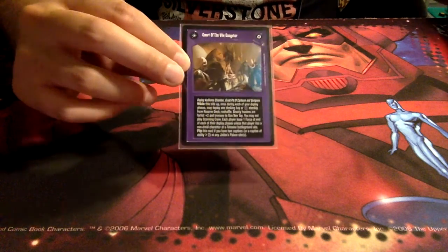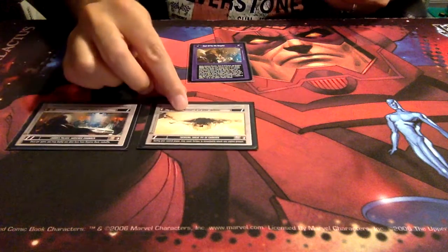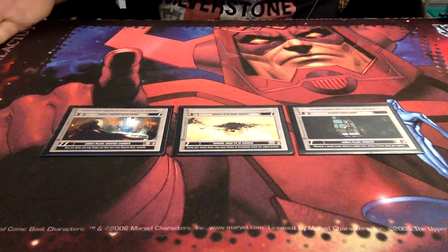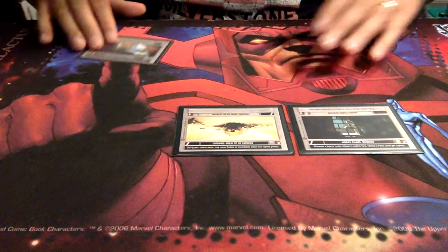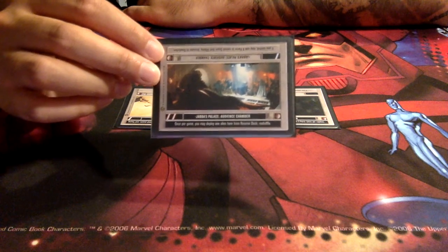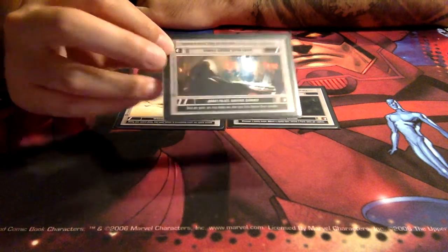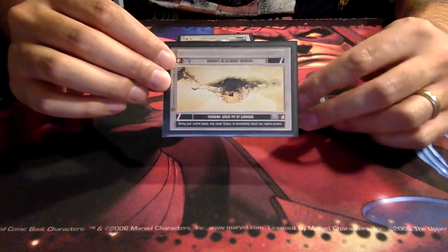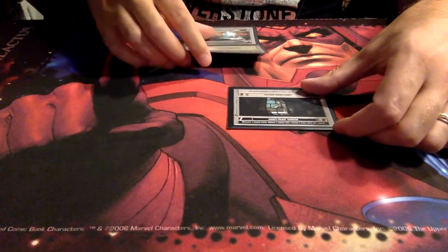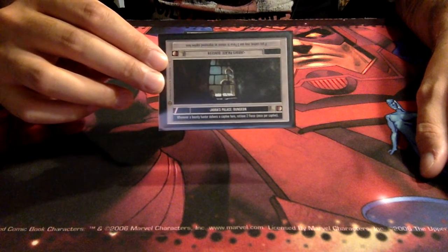Court of the Vile Gangster gives us three lovely starting locations: Jabba's Palace Audience Chamber, the Great Pit of Carkoon, and Jabba's Dungeon. We immediately start with 5 force generation. The Audience Chamber is our main fortress — it allows us, once per game, to deploy an Alien from reserve deck, which will often be Mighty Jabba. The Great Pit of Carkoon is mostly just force generation; we don't run the Sarlacc, so it's pretty much a blank location for us.